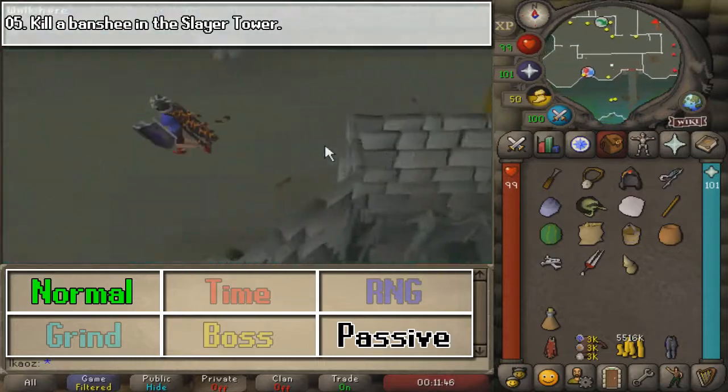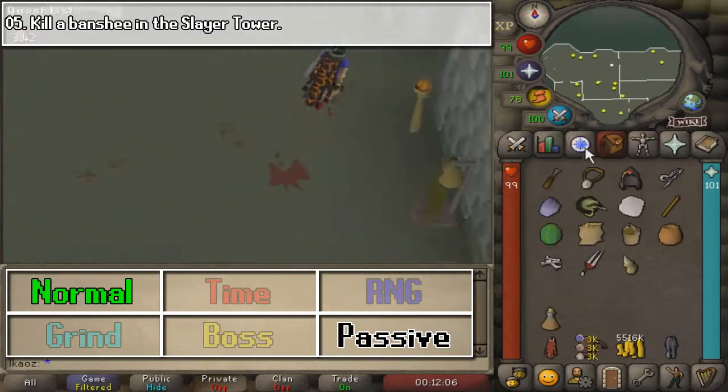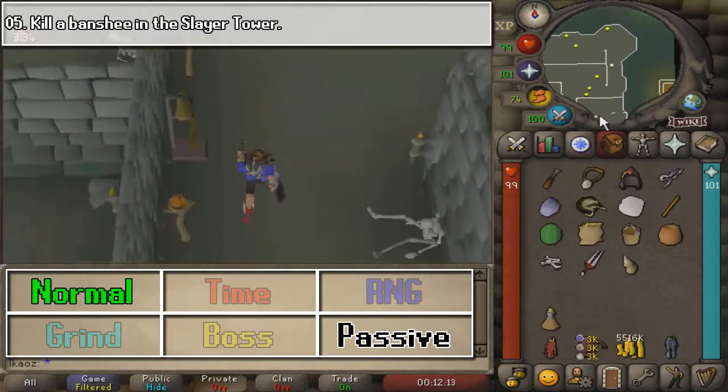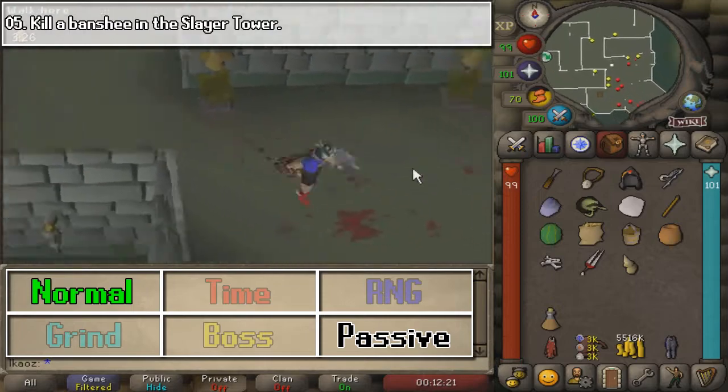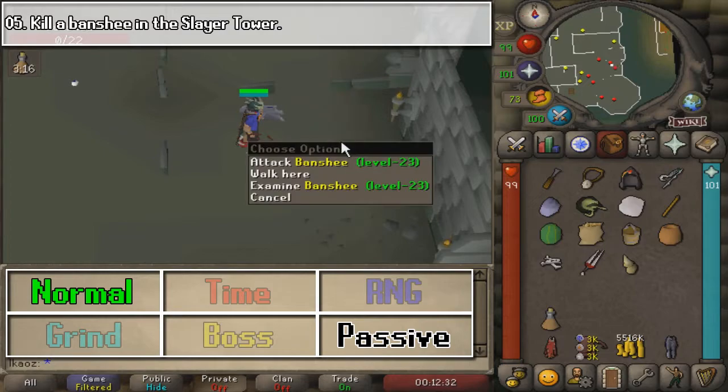Next, we are going to run all the way north to the Slayer Tower. This is a very annoying run because the Banshees are all the way to the southeast, and you need to run all the way around. The shortcuts don't help that much, but it's kind of an annoying thing to do.